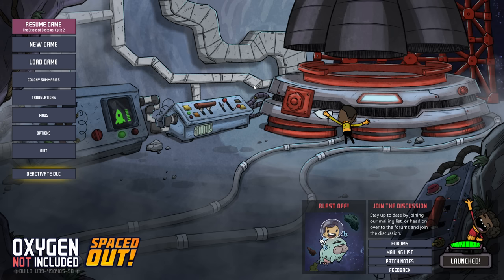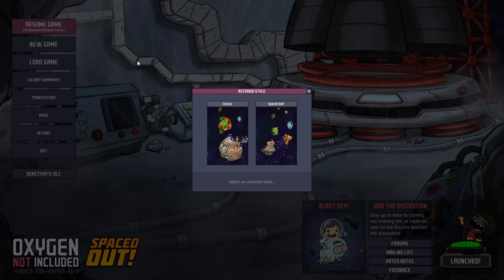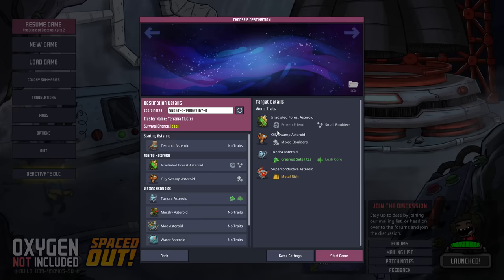Hey gamers, it's GrindThisGame here, back with a new series for Oxygen Not Included. The Spaced Out DLC just came out as of today, the day I'm recording. We're going to do a new game here on survival mode. I'm going to try to do every achievement in this playthrough. I've never done every achievement in the game — I've only done 28 of the 45 achievements. I'm going to go with the Spaced Out layout, which has the small starting asteroid.